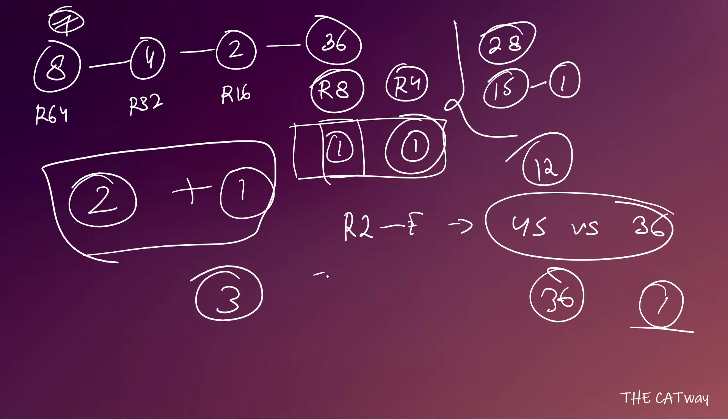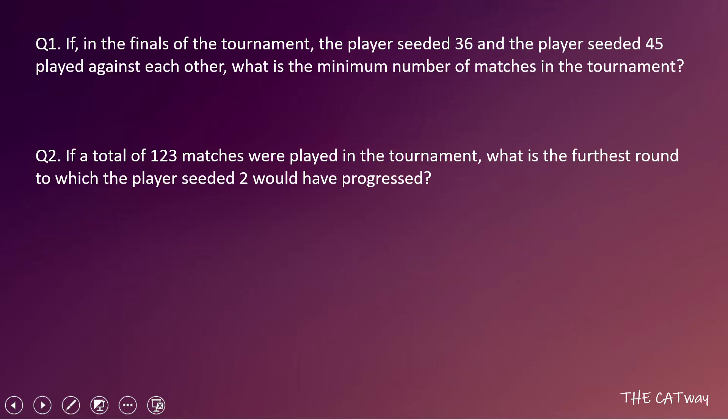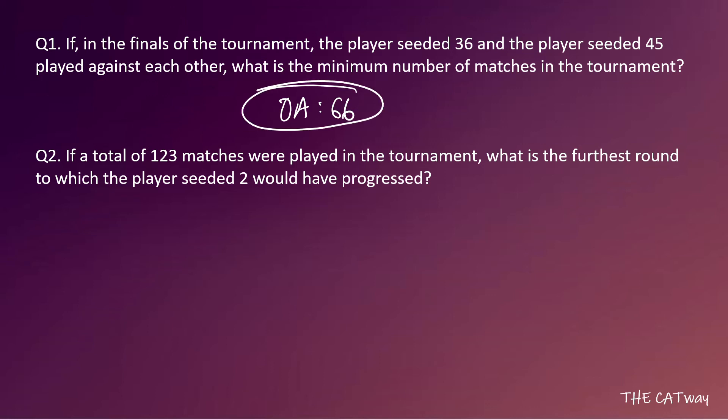Now counting the base matches: 32 + 16 + 8 + 4 + 2 + 1 = 63 matches across six rounds. Adding the three extra matches (one for seed 45's semifinal rematch, two for seed 36's quarter-final and semi-final rematches), the total is 63 + 3 = 66 matches. So the minimum possible number of matches in the tournament is 66.